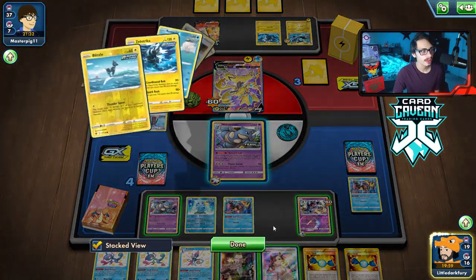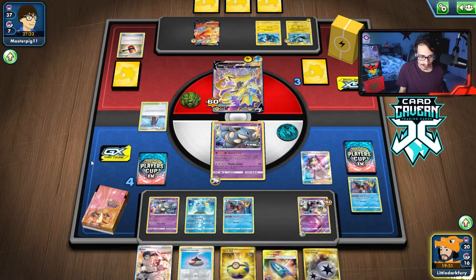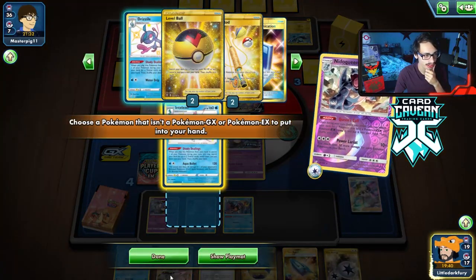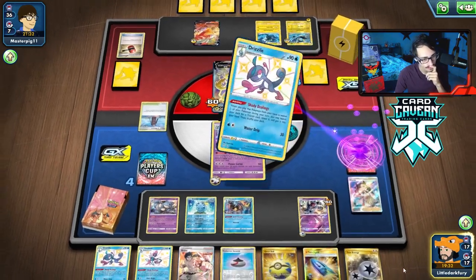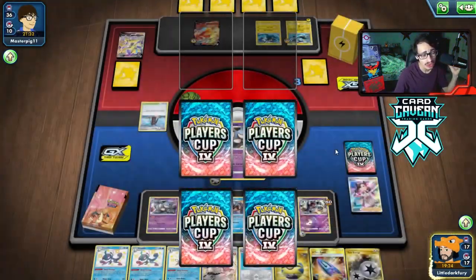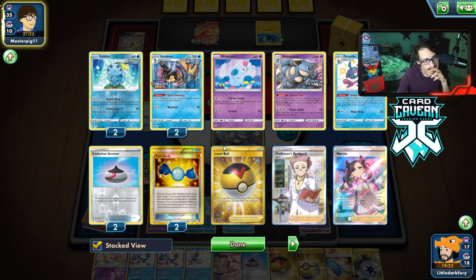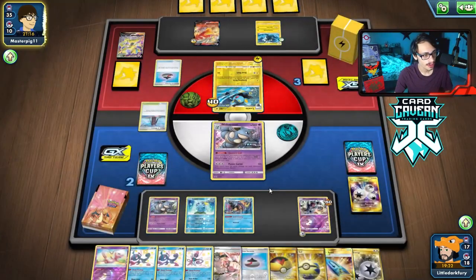That's a scam. Can we Marnie them? We have to - they took a bunch of prizes. We have to find Ordinary Rod ASAP. That is not an Ordinary Rod. The Mew being prized is really not good - we can still win this, it's not over, but it sucks. Both Ordinary Rods are in the deck. We get Power Lariat - take it out, we can't get killed in return. There's our Mew back! We got it and we got a Level Ball - still need to find the rod so we can Drizzile off a rod next turn.